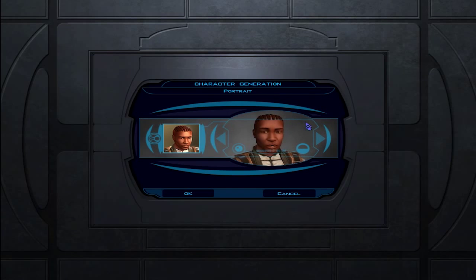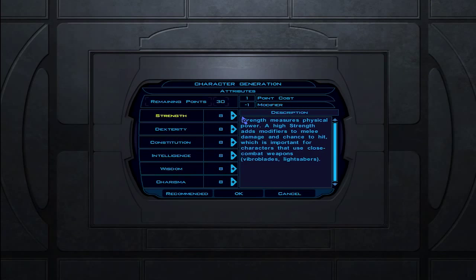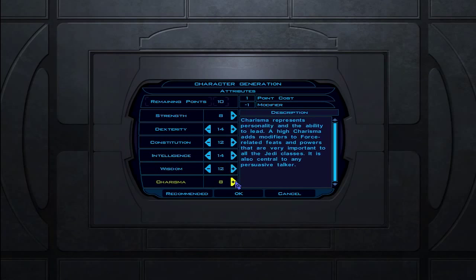Custom character, of course. We'll go with this portrait — this guy. He reminds me of someone; you'll find out who when I name him. For the attributes, I like to have high dexterity — go with 14 in dexterity, 12 in constitution, fairly high intelligence at 14, a little bit of wisdom at 12, 14 in charisma, 10 in strength. Now where to put the last two points...